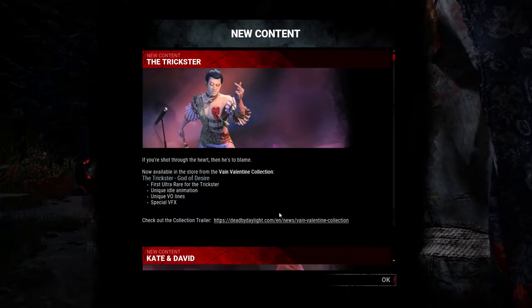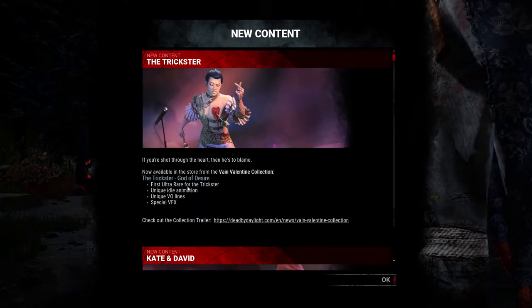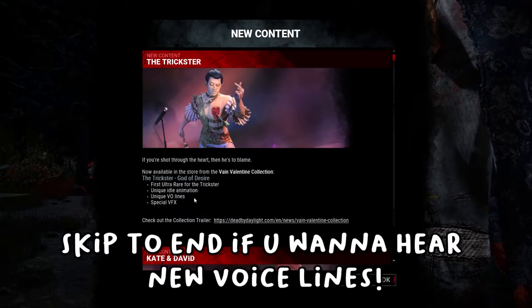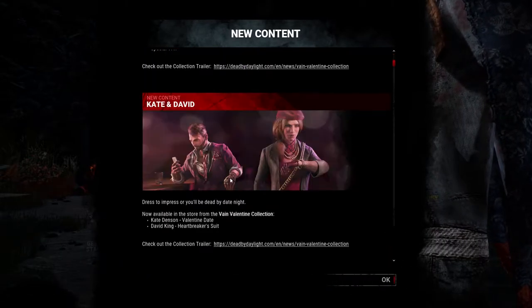It actually came out with three skins. It's going to be the Trickster, and as you can see here it comes with all these unique things: special VFX, unique voice lines, and a new idle animation. This is also his first Ultra Rare skin.